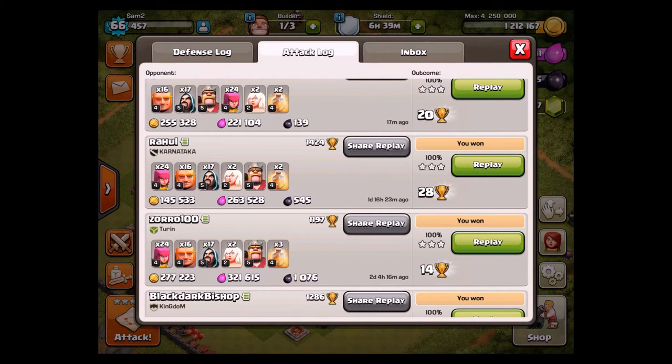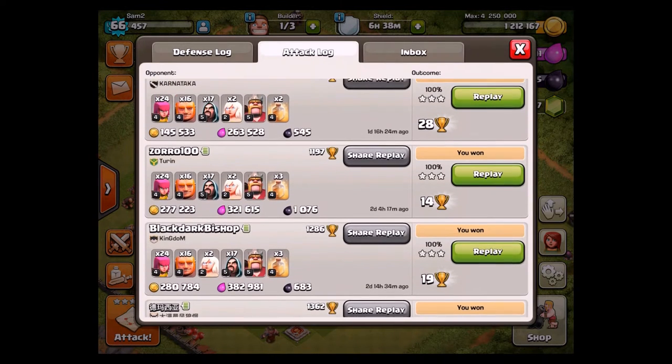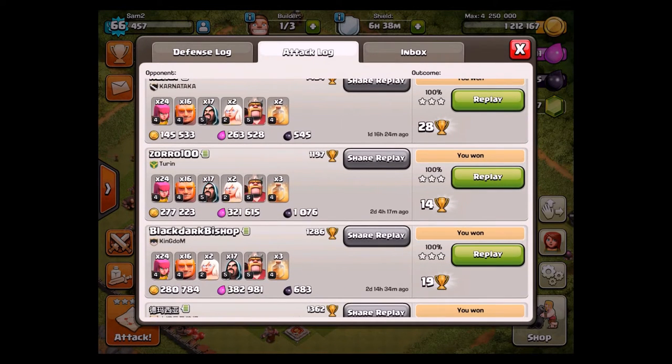This strategy uses 16 giants, 17 wizards, 24 archers, 2 healers, and all of your spells should be heal spells. You don't always have to use all of them — as you can see in the top two replays, I didn't have to use all of them because my troops were able to overpower the base. But in some of these other raids I had to use all of them because there was a lot more loot to go for, and I needed the heal spell to keep my troops alive to get the last bit of loot.